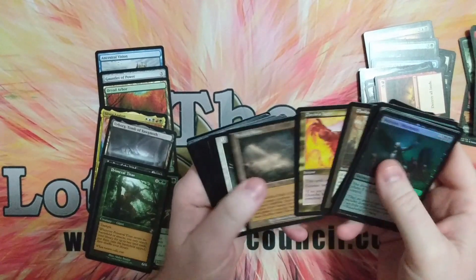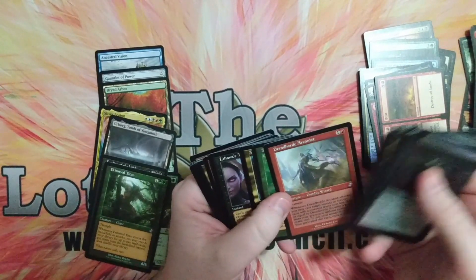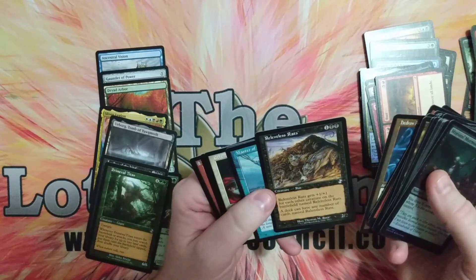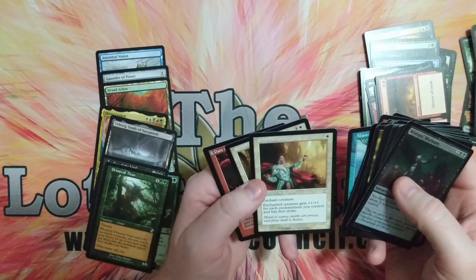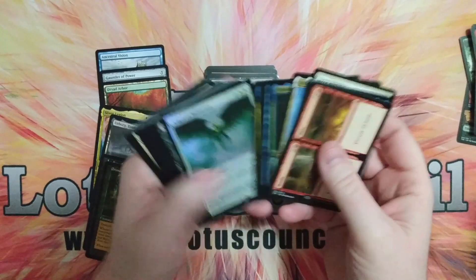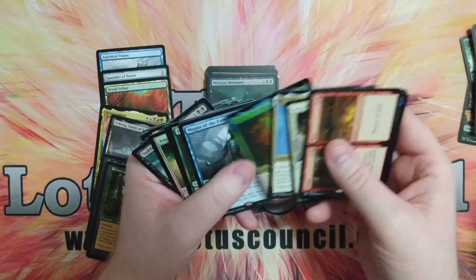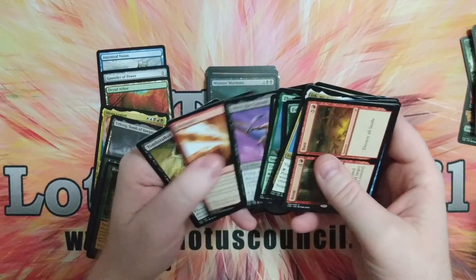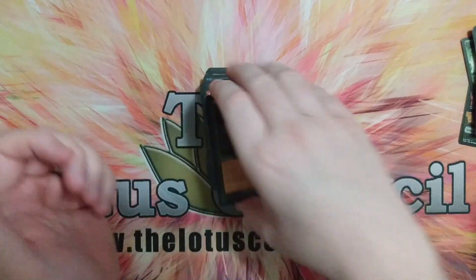We did get a few other good things like Panharmonicon, Blood Moon, Dovin's Veto, Path to Exile, Wabaspike maybe, Arcanist, Ramanap Ruins, Hedron Archive, Relentless Rats, Ethereal Armor — that one's really fun. The rares were all pretty standard for this set; most of them have gone down. Serra Avenger might be a bit more than a buck, but I don't know. Coalition Relic, Stuffy Doll I think is going back up, Reiterate is a little bit — but really it's all in the mythics.